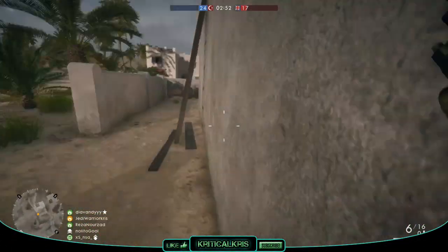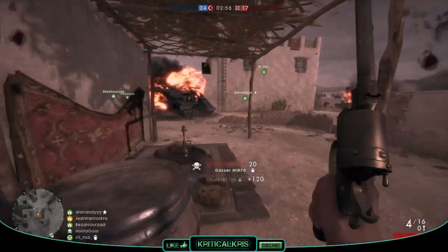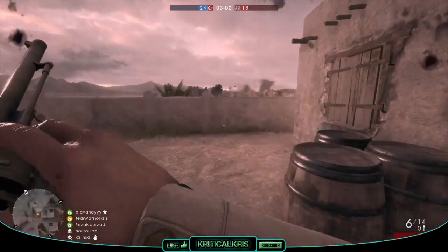Hey, how's it going guys, Chris here with another one of those Battlefield 1 weapon guides and in today's video I'm going to be talking all about the Gasser M1870, which you'll be able to find under the assault class as a sidearm.